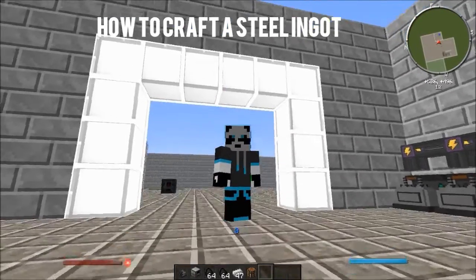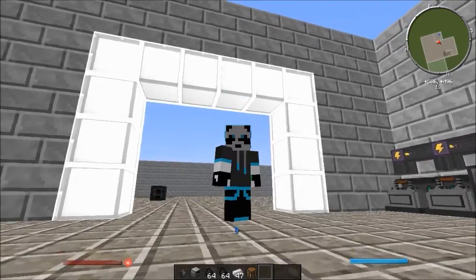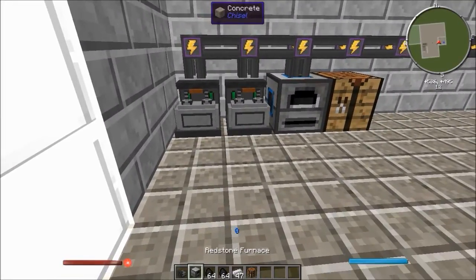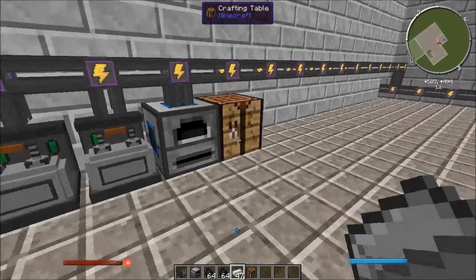Hello and welcome back to another mod tutorial. I'll be showing you how to make a steel ingot using the Mechanisms mod. You're going to require a few machines: an infuser and a resin furnace, some coal and some iron, and that's all you're going to practically need today.